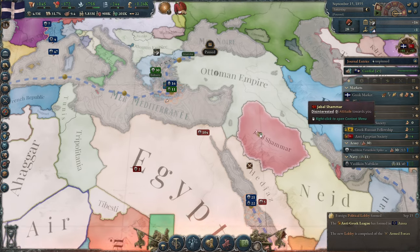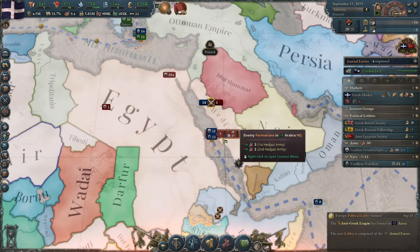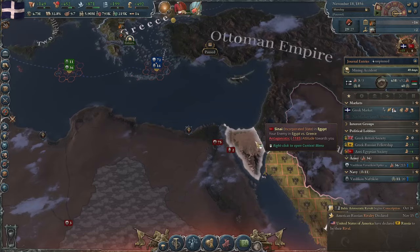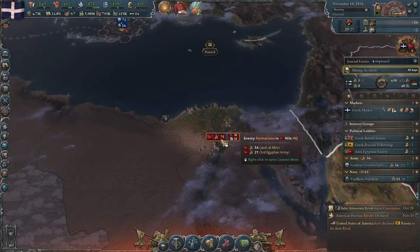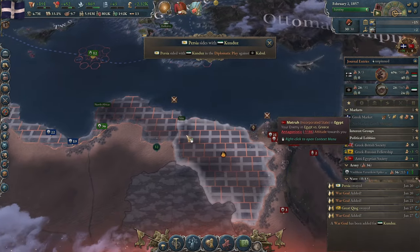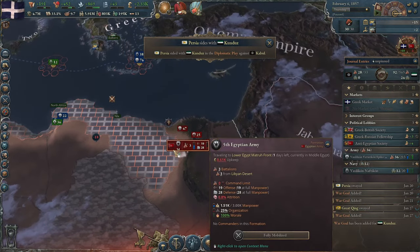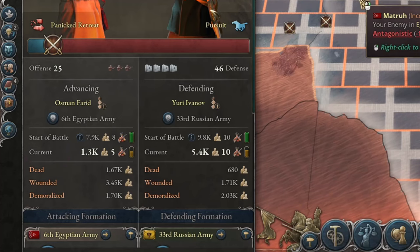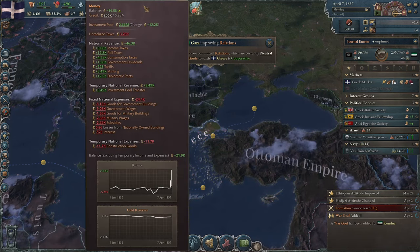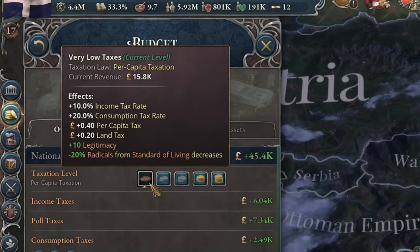Unfortunately, I was attacked by Egypt. But fortunately, with Russia's help, I don't think I'm in any real danger. Russia easily conquered Hejaz. I took advantage of the moment when the Russian army blocked most of the Egyptian army in Lower Egypt and deployed my army in Libya. The Russians soon joined me, which helped push the front forward. The Egyptian forces stand no chance against us. Winning the war with Egypt has now given me such a cash boost that I've even reduced taxes.